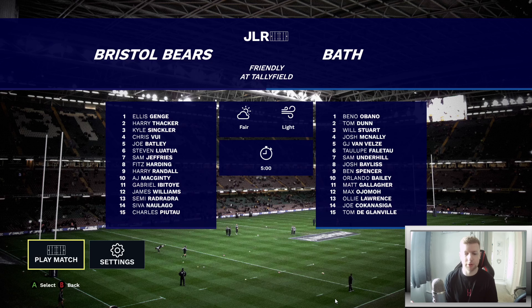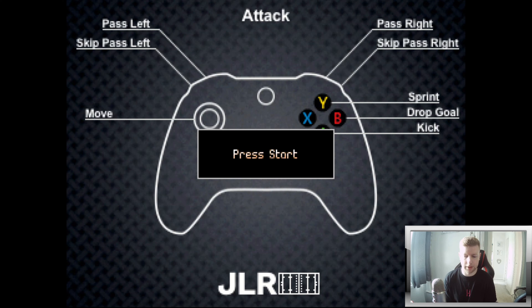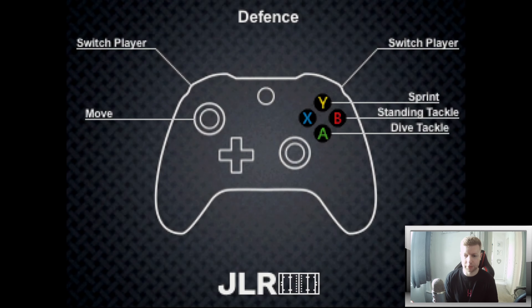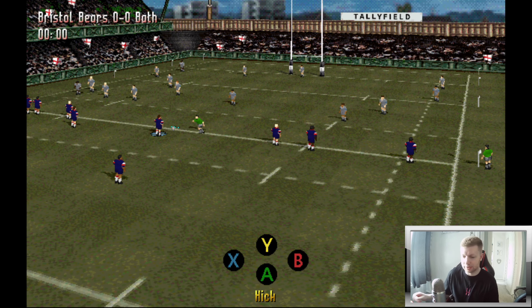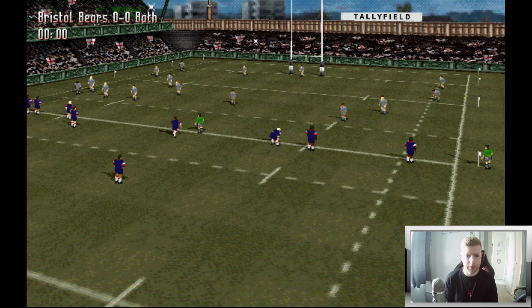Let's get stuck into some gameplay straight away. Here we are at the pre-game controls screen: sprint, drop kick, kick, move with the analog, pass, skip pass, pass right, skip pass right, defensive control, sprint, standing tackle, dive tackle, switch player and move — the classic basic Jonah Lomu Rugby controls. How fantastic does this look — Bristol Bears versus Bath!